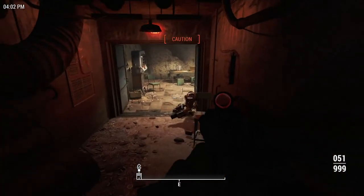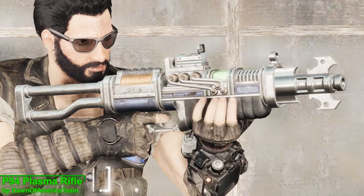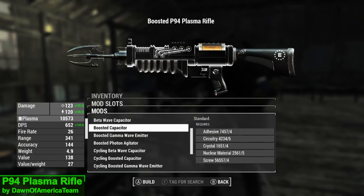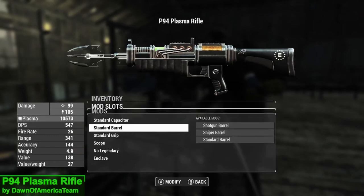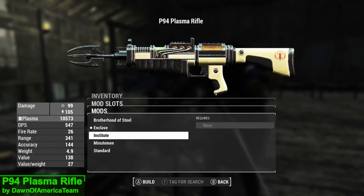This week's weapon mod is the P94 Plasma Rifle. You can acquire this weapon on Brotherhood of Steel or Gunner bodies after level 21. In terms of upgrades you have a choice of 18 receivers, 3 barrels, 2 grips, 3 sights, and finally 5 materials.